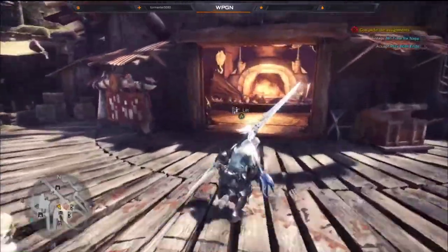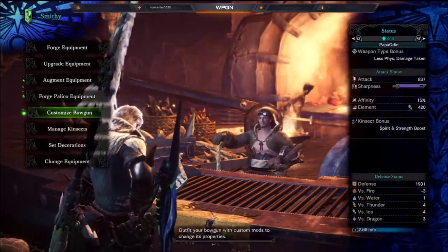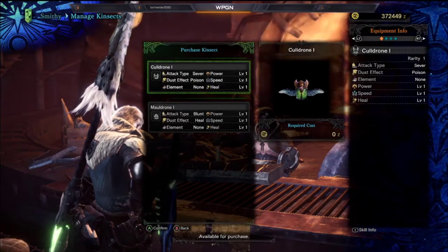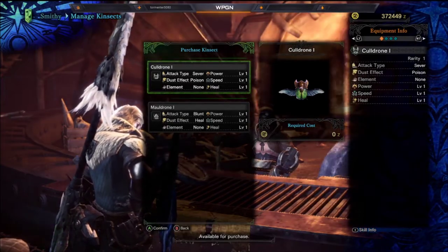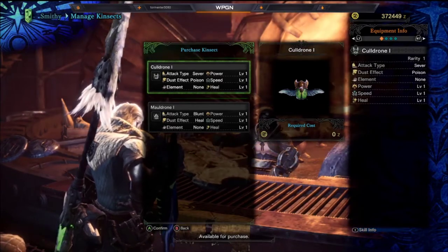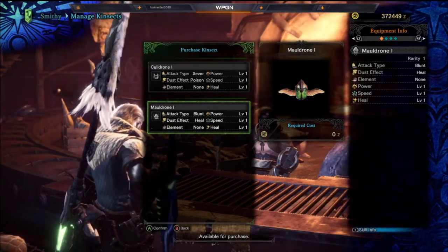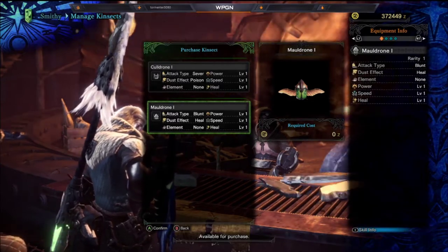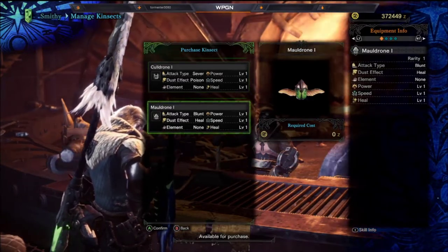We need to go to Manage Kinsects and then Purchase Kinsect. You have two base selections when you go to buy a Kinsect. You have a Cauldron, which is a cutting attack type with a Sever attack, Poison dust effect, element zero, and Power, Speed, and Heal at level one. And you have the Mauldrone, which is a blunt attack type with a healing dust, no element, and Power, Speed, and Heal at level one. When you use the Mauldrone beetle, it creates a green dust cloud — when you go up and smack it, it heals you. We will build one of each.